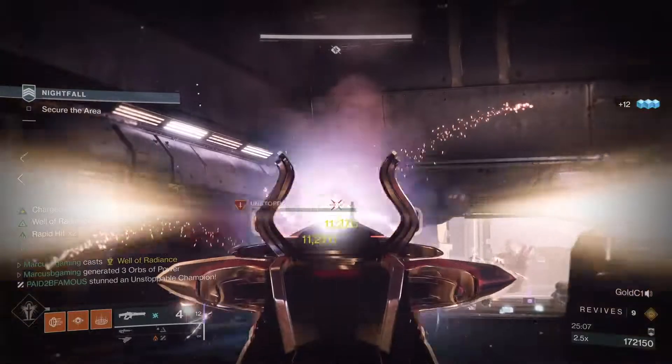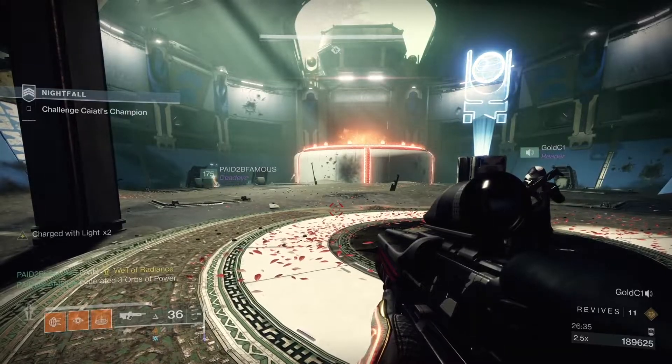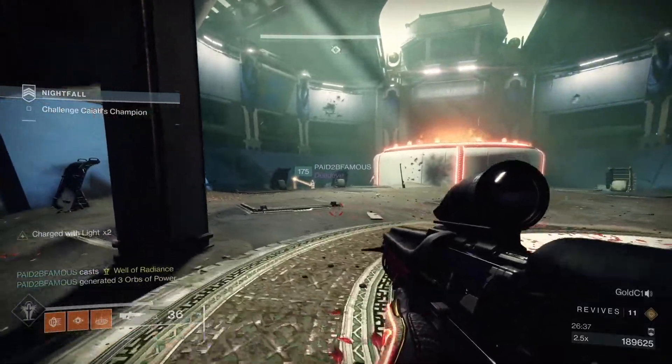Clear them all up, ride the elevator up, and make your way to the last boss room. Drop your supers right before you use the challenge column in the middle, because you'll get them right back when you do.